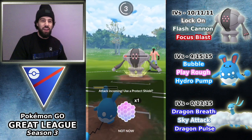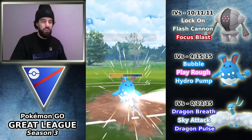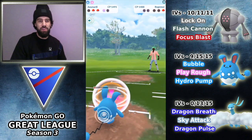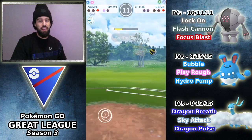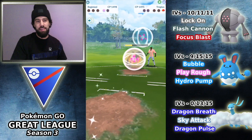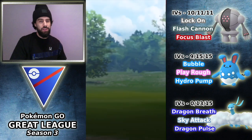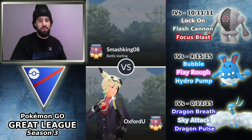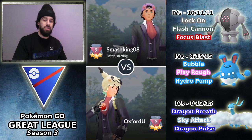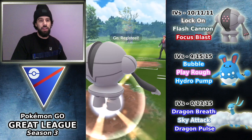He is going to throw the Flash Cannon, and I'm going to let this go through, which was another mistake — because now one Razor Leaf is going to KO. At this point, it's GGs. Even a Play Rough would have been nice to hit there. So just a lot of misplays there — I lose with the shield and a very poorly played game on my part. But GGs to the opponent — he played very well, given my mistakes.